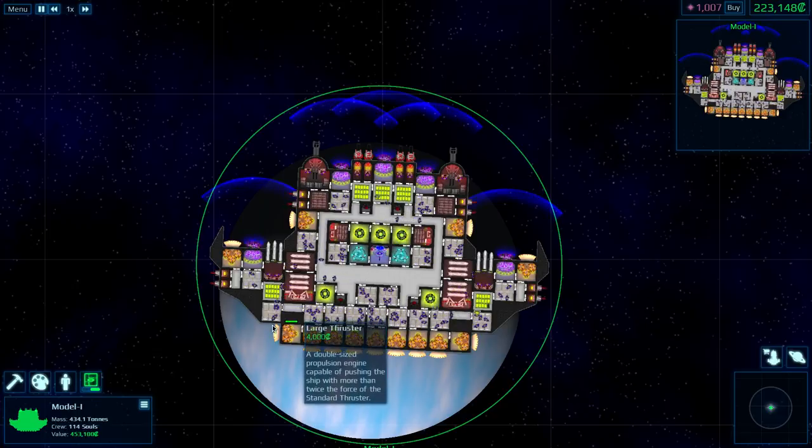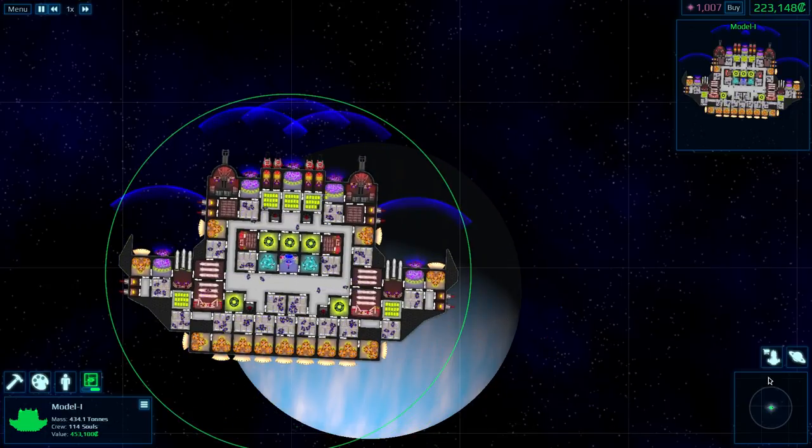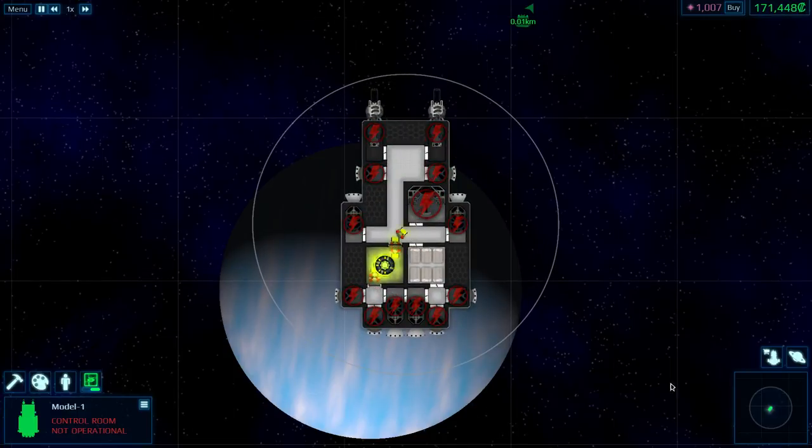We've doubled our money - we can now make a ship half the size of this one. At that point, maybe we can start to build the ship in question. Let's do it. I'm going to buy a ship. I'll just buy another model one and then tear the whole thing down and rebuild it from the start.